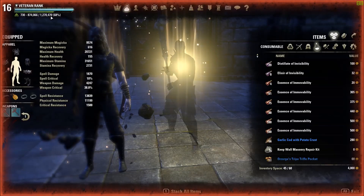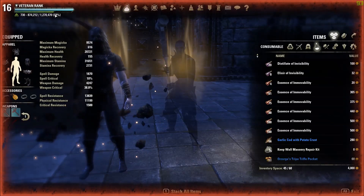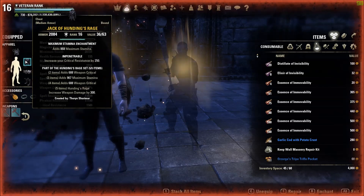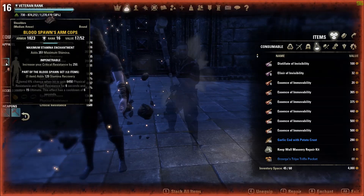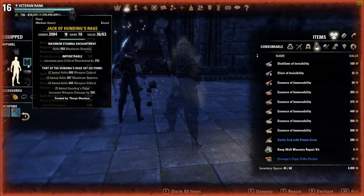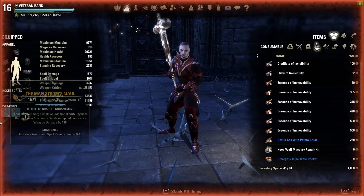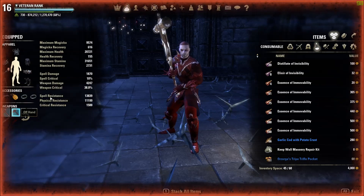Okay, this is not my build — this is a stam meta build that everyone's been asking about. I'm running one Kena, one Blood Spawn, five Hundings Rage, six Impen, one Divines, all Stamina glyphs, enchanted all gold. I have three Agility, two Weapon Damage, one Stamina Recovery. Maelstrom weapons — Maelstrom Maul, Maelstrom Bow.